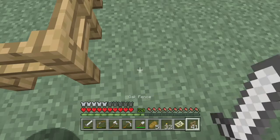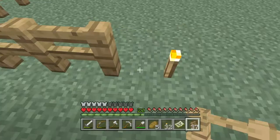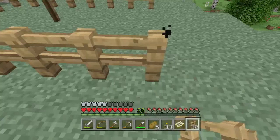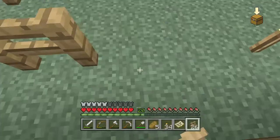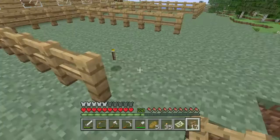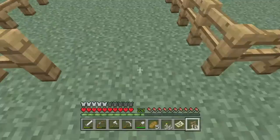There's one pen - I'm going to make three pens because there's three animals. I marked it out before the video where the torches are, that's where the pens are going. They're quite small pens but they're only going to have about three animals in them. Just getting all the fences placed and then I'll go get the animals.